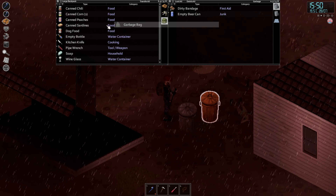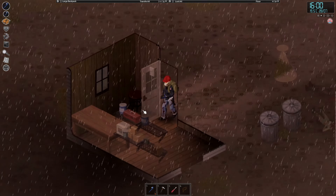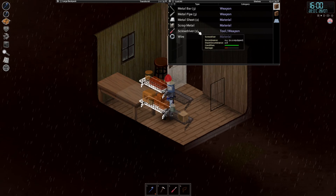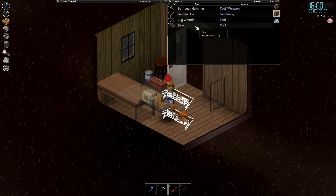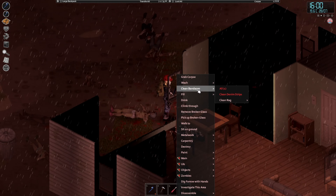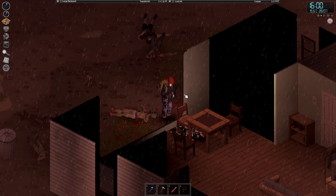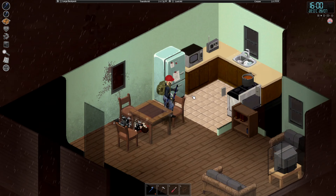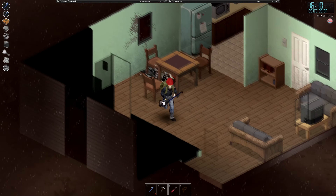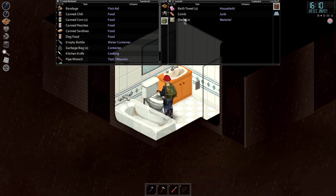Okay, empty bottle, garbage bag — excellent. Metal bar, metal pipe, metal sheet, scrap metal, screwdriver, wire, garden hoe, log, wrench, saw. I'll remove the broken glass and jump on through. Nothing of note over there.